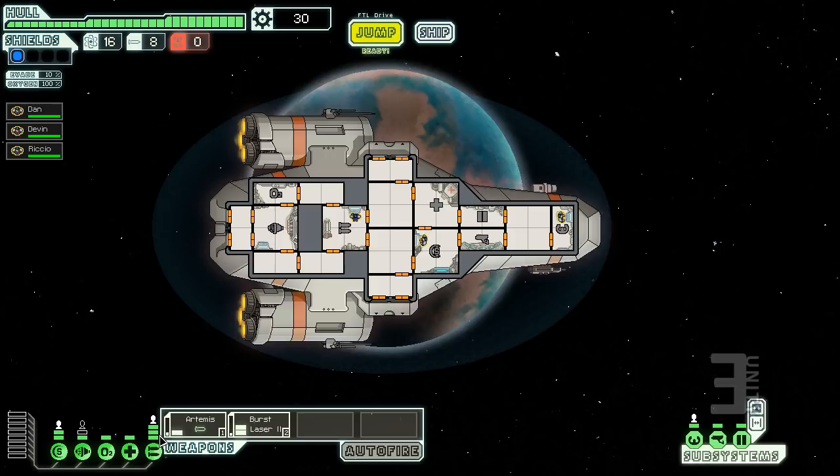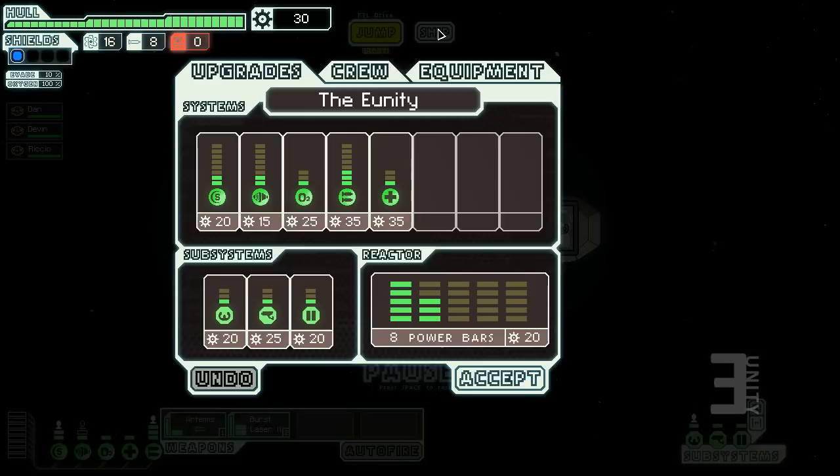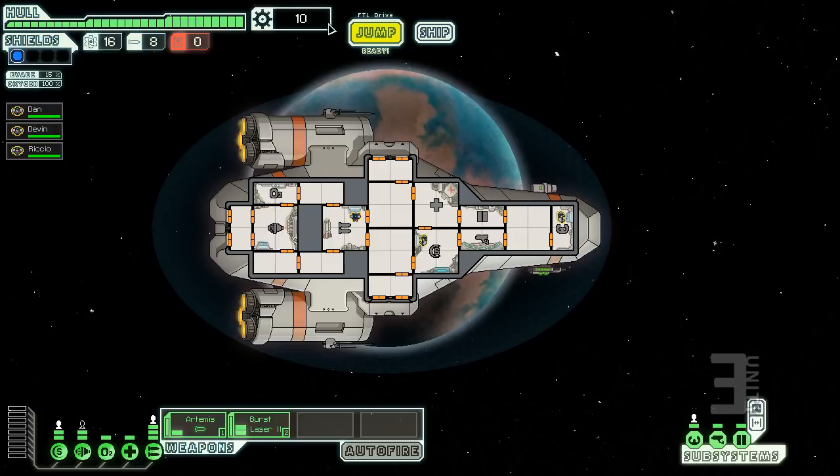The power system is like the old TIE Fighter games where you reroute power to weapons or speed. If I put another reactor point into engines they'll charge faster, but then I won't have enough to power both weapons simultaneously. I always upgrade the reactor by one first so I can fill everything up. You start with 30 scrap.